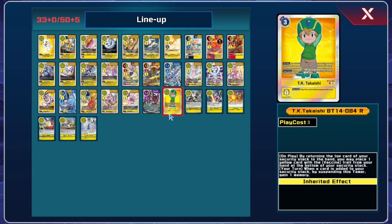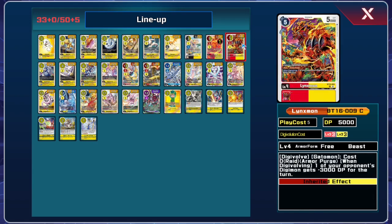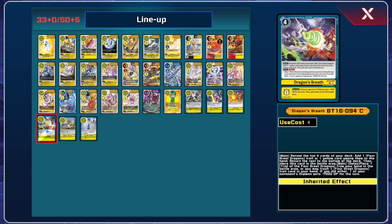Pretty much everything you see on screen is a worthwhile consideration. One card that's missing is the Azulongmon Ace — we do run that in the actual deck. Gatomon is really nice, partially because we now have access to Lynxmon, so you can digivolve Lynxmon on top of Gatomon for 0, remove a Floodgate, and have your Rush inheritable active. In BT16, we got Dragon's Breath, another Four Great Dragons trait option.